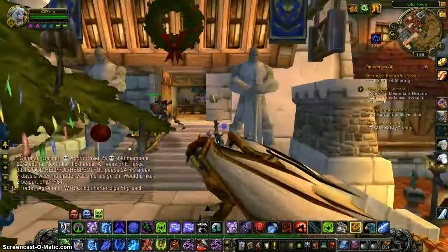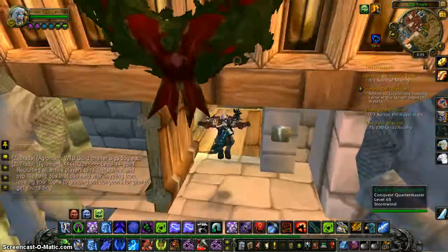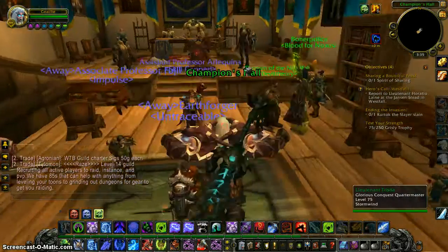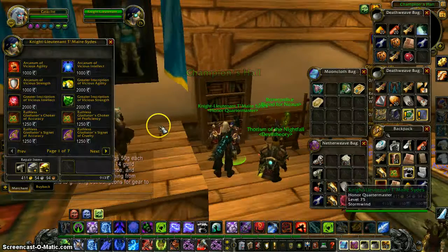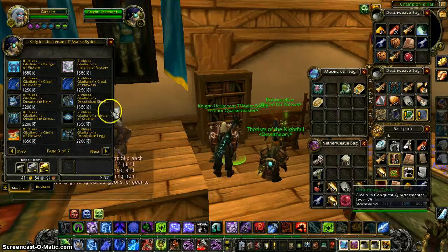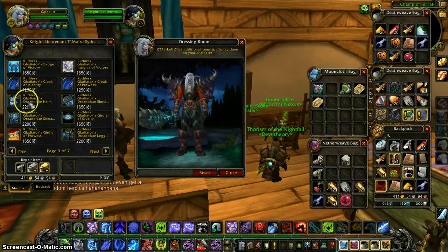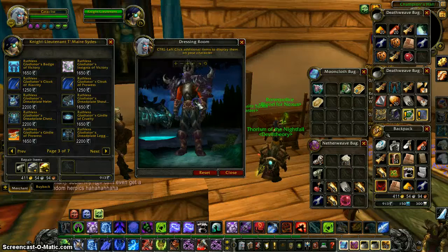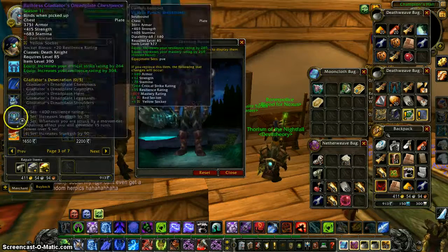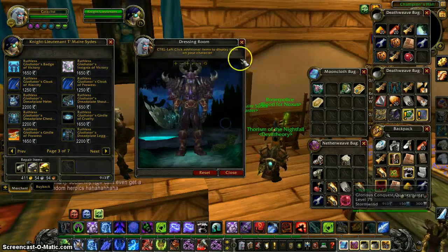Another thing about patch 4.3 — well, it's not really new, it's just sort of an update. There's new Honor Point gear. One of the things I'm mainly disappointed about is that the new Honor gear is the exact same as the old Conquest gear.